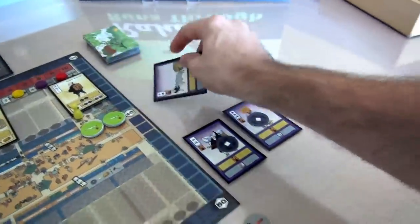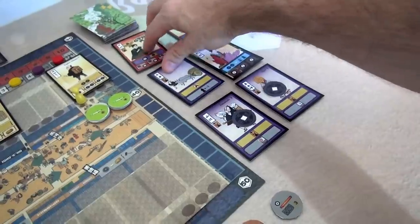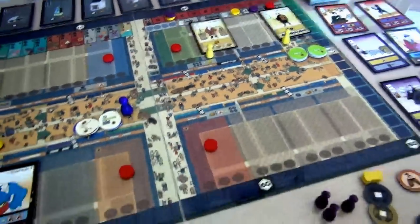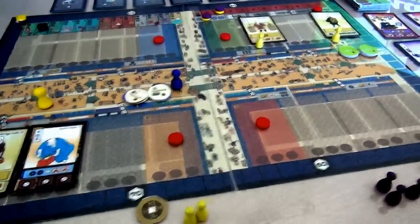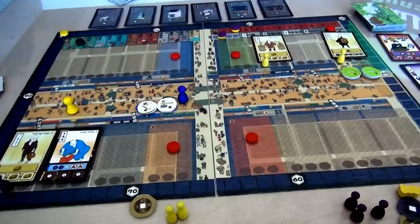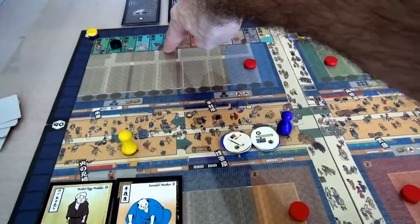The last thing that happens at the end of the round is four new people come out: the ox cart, the seamstress, the kite maker, and the carpenter. That was the end of the first season. Now we move on to season two - Jen's in first place on the firefighting track, so she gets to be first player to choose how far she'll move. In the extended playthrough, I'll play through probably up to five more rounds to demonstrate how fire works. In May, on the fifth round, there is going to be a fire.